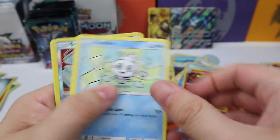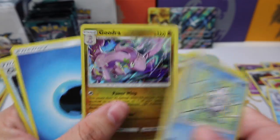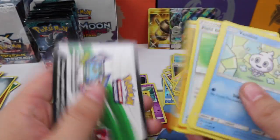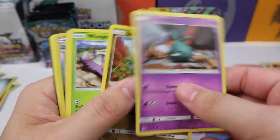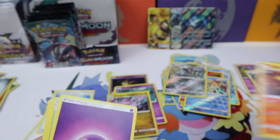I would love a hyper rare now. We have a Snorunt and a Goodra holo rare. Choice Band — there we go! We have a Trubbish... okay, is this whole pack going to be Trubbish? Yep — Trubbish, Salazzle regular rare.